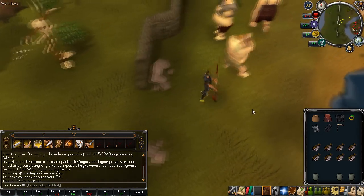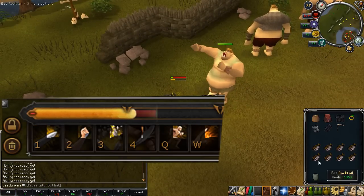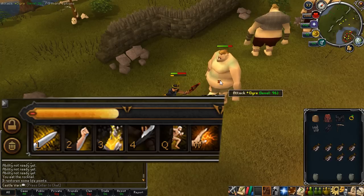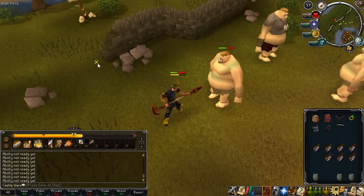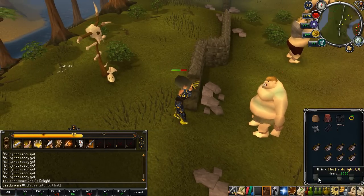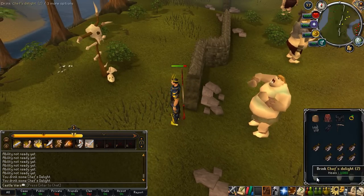Also, one other really great advantage — as you can see here, when you heal using normal food like Rocktails, it drains your adrenaline bar. But when you drink potions, it doesn't drain your adrenaline bar. Chef's Delight and the other ales count as potions. So as you can see, I just drank two doses there in one animation, and it did not drain my adrenaline bar, which is really great.